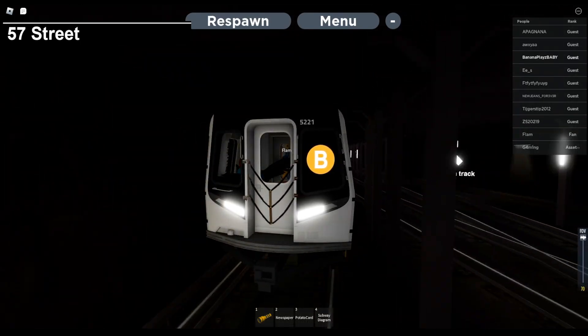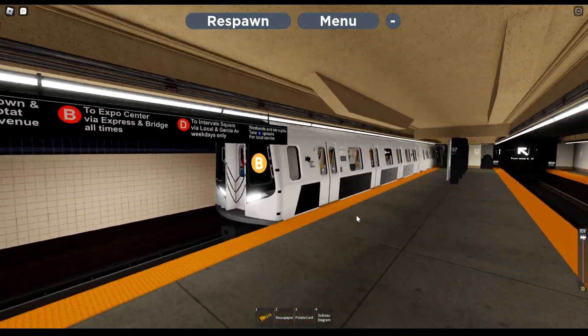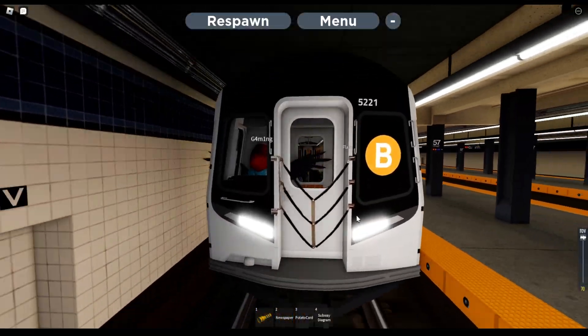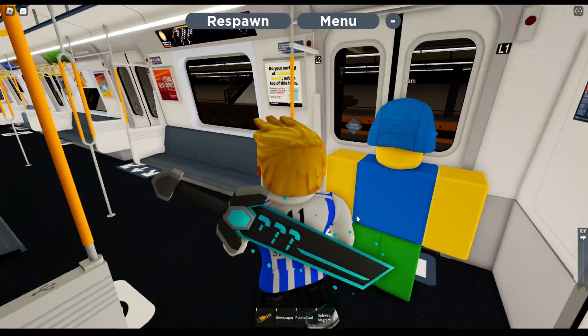Welcome to the D, E and K trains. The doors will open on the left. Going to the Natch.